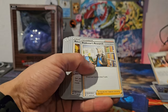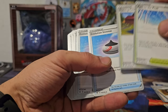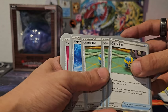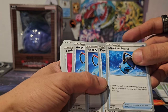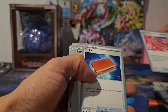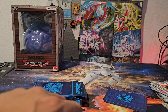Battery's going to die, let's zoom by here. Leon, Marnie, Professor's Research, Roxanne, Path to the Peak — oh wow, are these signed? They have like some kind of marking — oh that is really cool, I didn't notice on the first ones. Three Evolutionary Incense, three Level Balls. Again with these non-playable Quick Balls. Capacious Bucket — you can't use these anymore. A single Battle VIP Pass, Escape Rope, Pal Pad, Rare Candy, Ultra Ball, two Choice Belts, and the water energy.